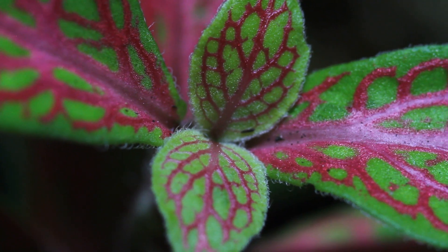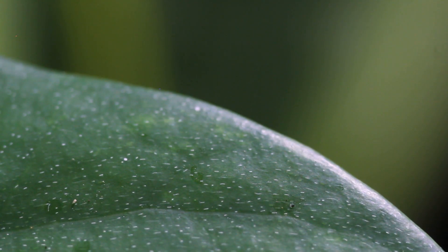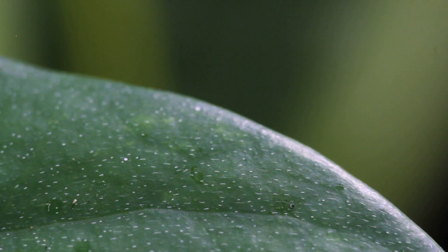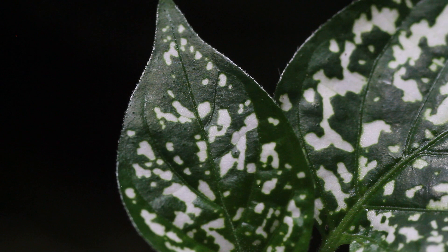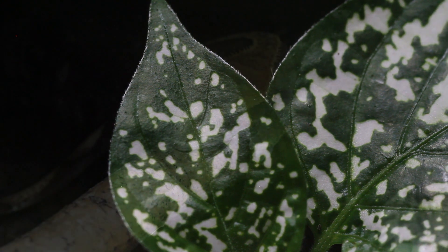Plants take solar energy and convert it into chemical energy. Light is absorbed through chlorophyll, the green pigments on most plants' leaves, and carbon dioxide enters the plants through the stomata. The combination of light, carbon dioxide and water allows the plants to make their own food through a process known as photosynthesis. A byproduct of this process is oxygen.